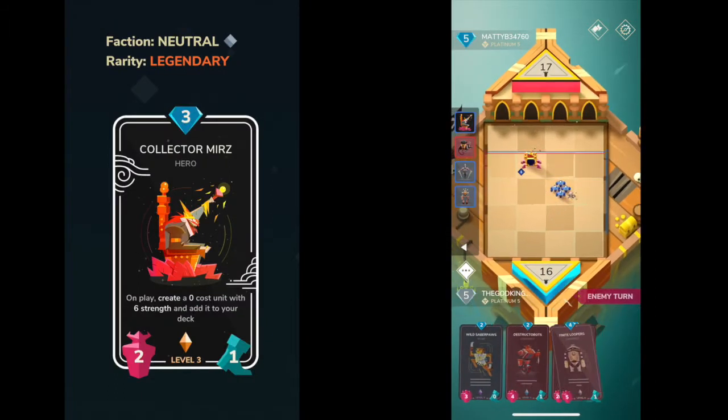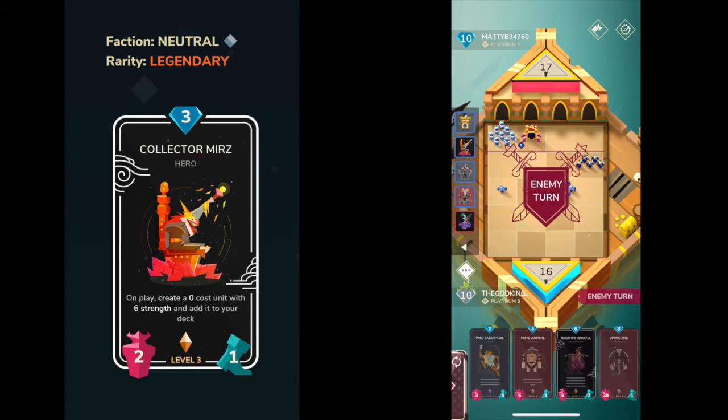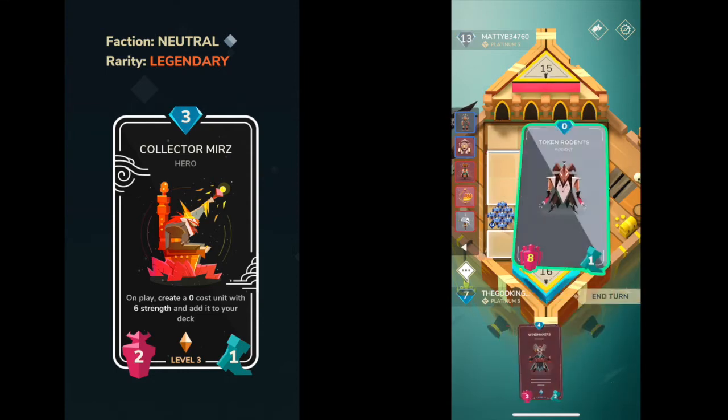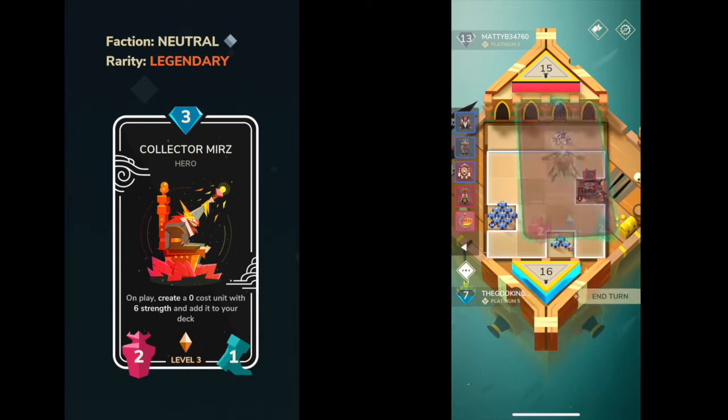Coming in at number 9 is going to be Collector Mirrors. This legendary is one of the better legendaries in the game — it's three mana, one movement speed, and it's a neutral card. It works super well early game and sets up some pretty crazy late game scenarios. It does score lower in my book because it can be really hard to cycle through cards late game — you're going to end up with a lot of zero cost cards in your hand. It's not too good at level one and two, but it is still very good overall and one of the best legendaries.